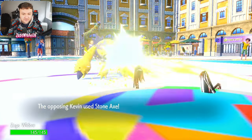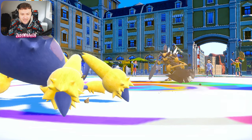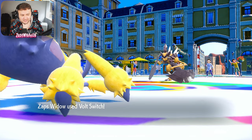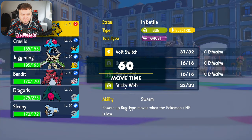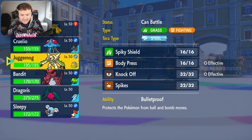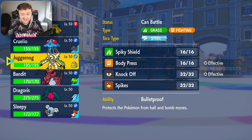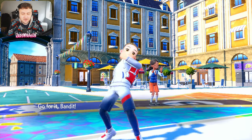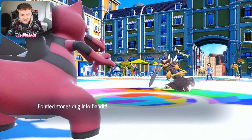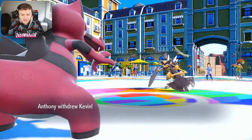They outspeed us so we know it's a choice scarf variant — good to know. It gets stealth rocks up after breaking our focus sash. We'll probably go into Chestnut now — Chestnut completely walls Cleaver, but it does invite in the Pelipper and I don't really want Pelipper to come in. I could go Crocodile and knock off, that's an option — it would hurt the Pelipper. I think Crocodile is the best Pokemon to go into, so we're banding it. Point stones are going to dig in which is always nice. Let's go straight for a knockoff — if we can knock off that damp rock, that's going to be great.